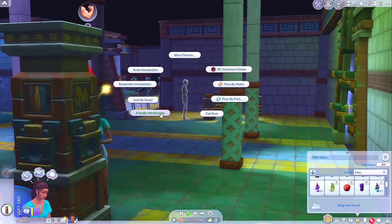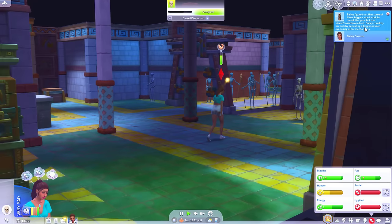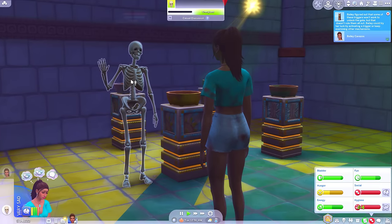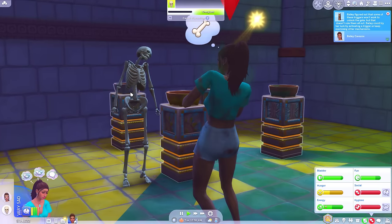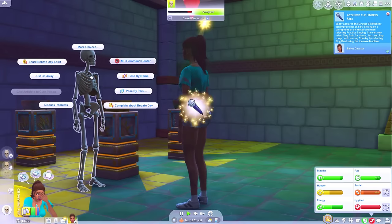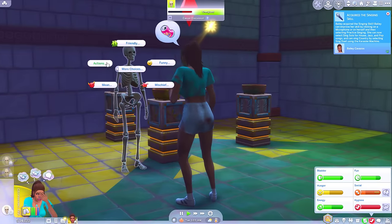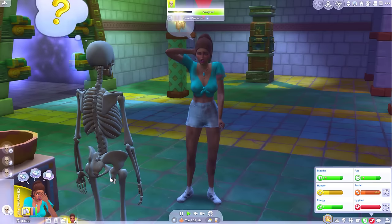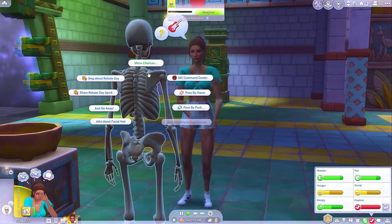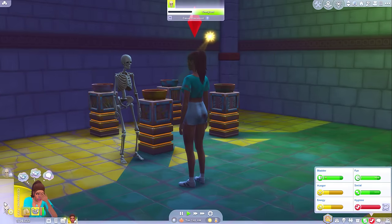Hold up — Ulna! Friendly introduction. This could be just what we needed, Bailey. Let's have a little chat with the skeleton and see if this can fill up our social need. Have a little gossip. I think we should just try and get out of the red. She's embarrassed because she's talking to a skeleton — you don't need to be embarrassed, Bailey. Everyone pees themselves from time to time if they're having a particularly exciting day. Social is in the green!